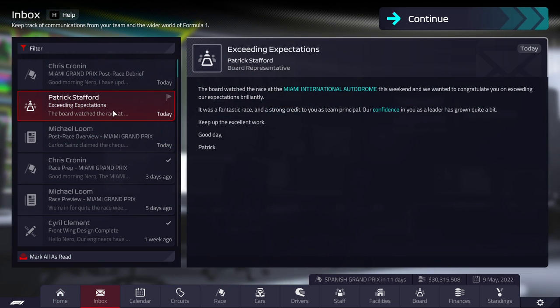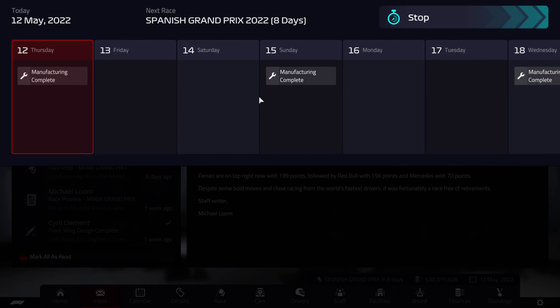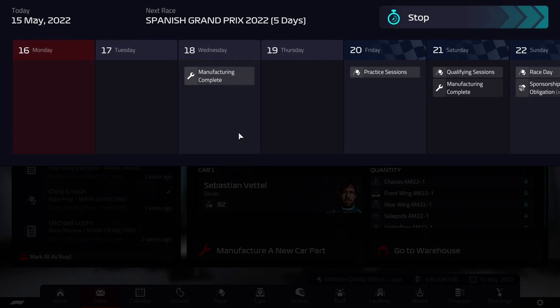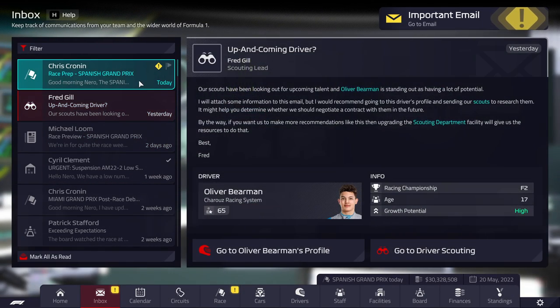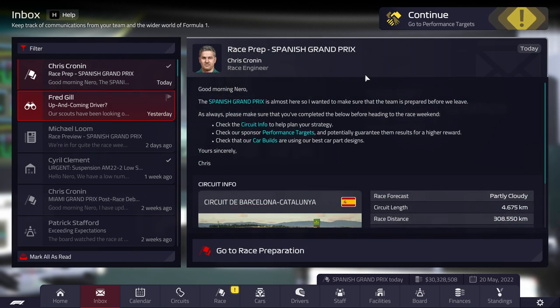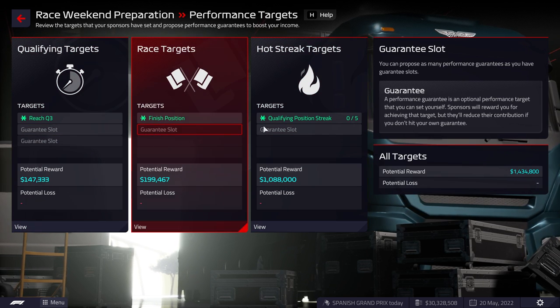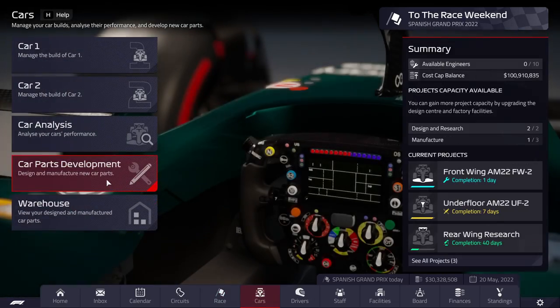We exceeded expectations by gaining points. That's a pretty good result altogether. The suspension stock is low — we don't care about that because if it gets broken we'll just get a new one. Spanish Grand Prix is next. We have an up and coming driver here in Behrman. We're not going to set any performance targets — I still don't think we're stable enough. We haven't put any upgrades on our car yet, and we're actually going to put the first one on just now.